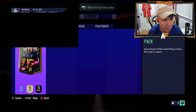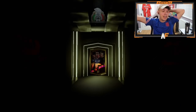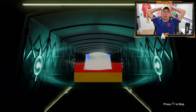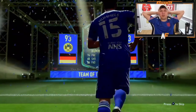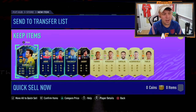Here we go — an 85-plus times 10 pack. These packs are pretty sick at the moment, especially with the new batch. You're guaranteed a lot of special cards; you're pretty much guaranteed at least one TOTS. There's one right there — Gorecka... wait, is this Hummels? 93 rated. Still running some decent Team of Seasons behind him. Only two of the cards in the pack won't walk out — not bad at all.